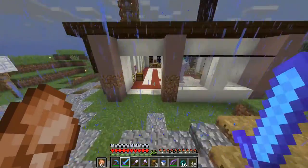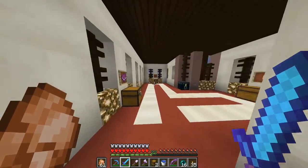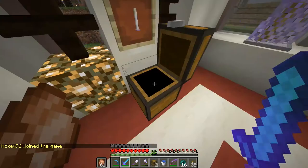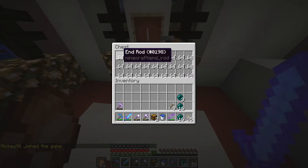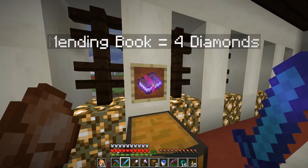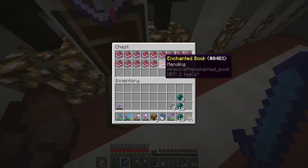Over here this is the main shop right now: Bending Rods. What they sell is mending books and end rods. One diamond for two stacks of end rods is a great deal. And then mending books are four diamonds — that is a steal! Because last season I think I had them for around 10 to 16 diamonds, which was crazy expensive.